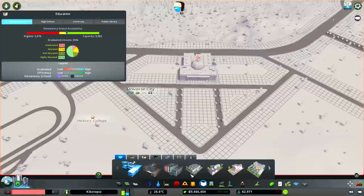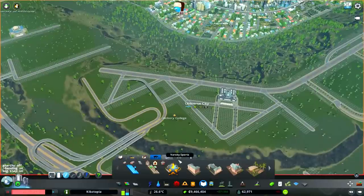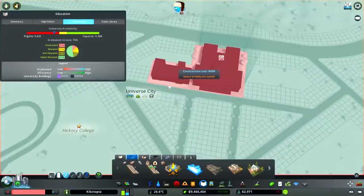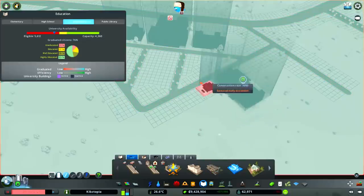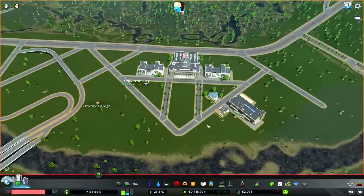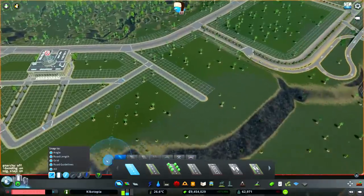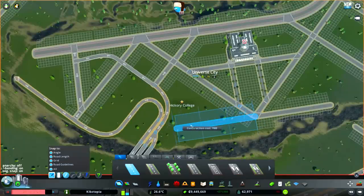Now we can get started on the actual university campus. Liberal arts — check, done. We need the trades one. So what's the deal with this? Let's see the buildings we have to work with. It's kind of like the prison camp kind of look — at least that's how I'd describe it. And that kind of works out, because we're going to be making this area very grid-like and organized. Definitely with a lot more straight lines and things of this nature.